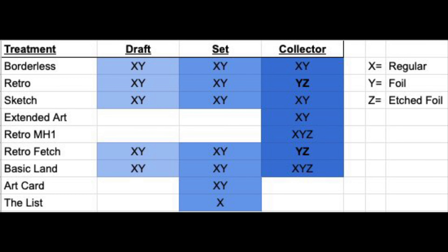Retro frames for Modern Horizons 2 cards are available in all three products again, but it gets a little tricky. In draft and set boosters, these are available in regular printings and foil printings, but then in collector boosters, there's actually no regular. So you're only going to get retro frames in collector boosters that are either foil or etched foil. That's a win for collector boosters.